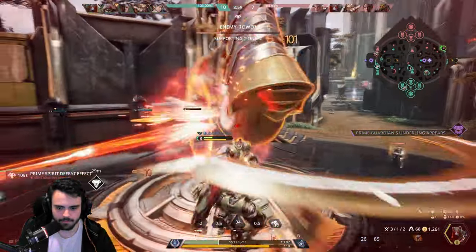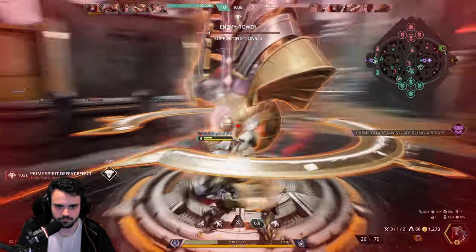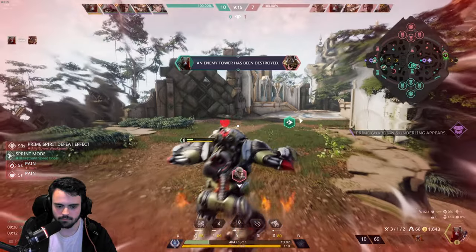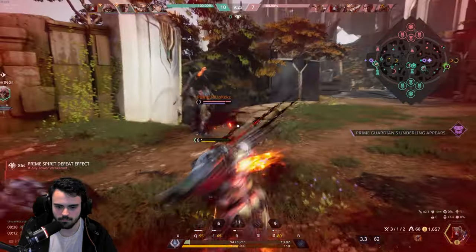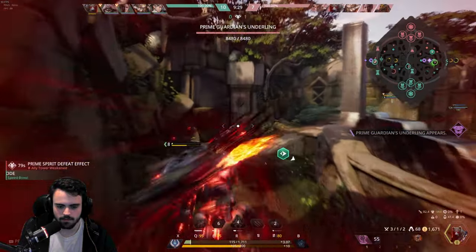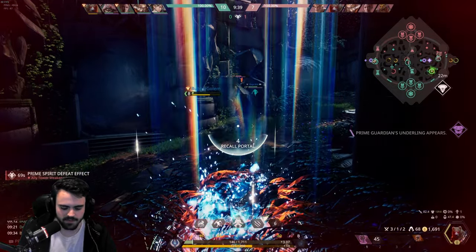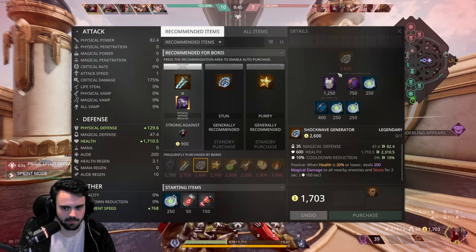He has great wave clear. Right-click also gives you movement speed. We lived — I'm actually going to go just for max health here. This item gives 600 health and a free stun when I'm about to die, so I'm going to go ahead and build that.